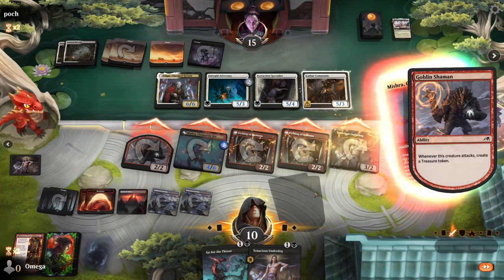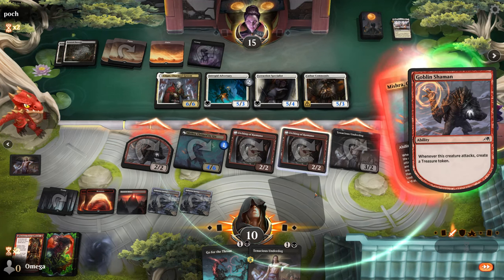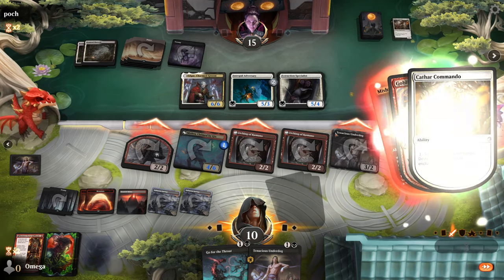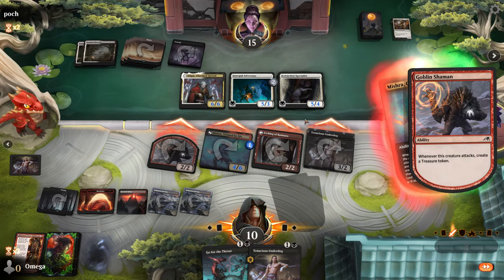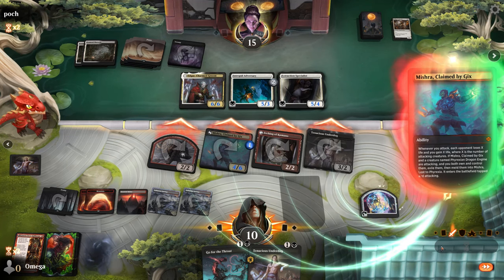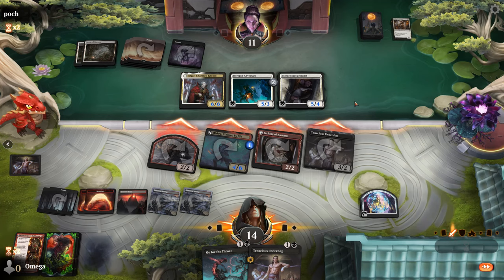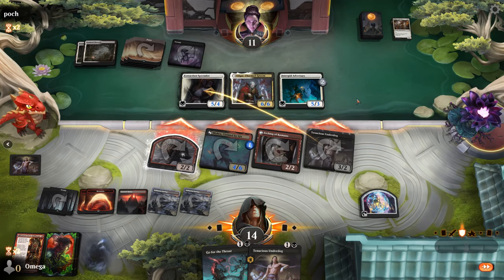This feels pretty good to me — that's five damage and five life drain! I love it. He'd attack anyway, so it is what it is. Let's see the blocks — I think he expects the removal, which sucks a little bit, but let's see what blocks he chooses.